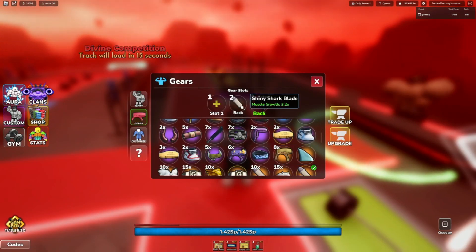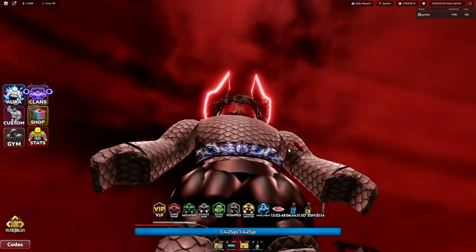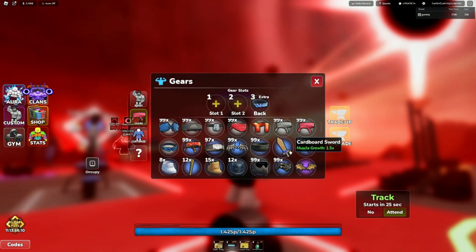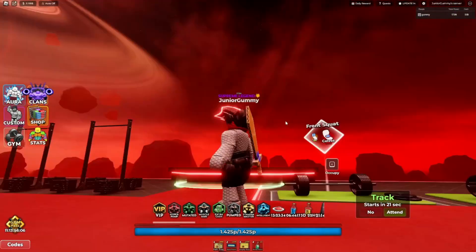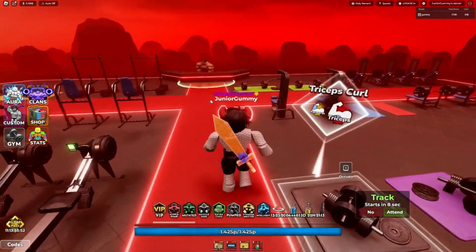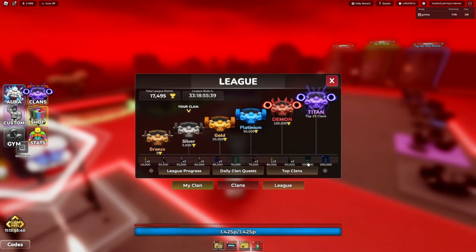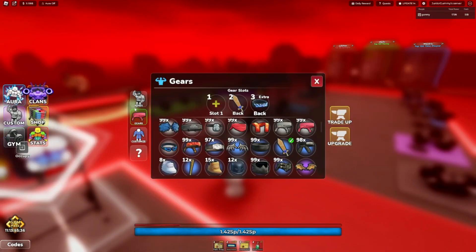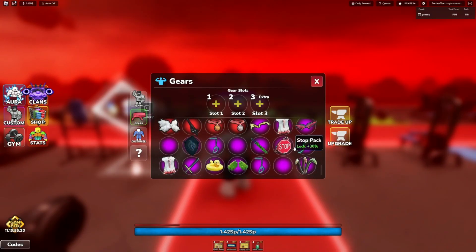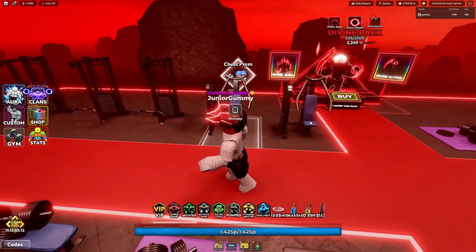We got new gears: the Titan Wing gear with 100% training speed and 50% pump — not that great, but it looks like a belt around your waist. We also got the Cardboard Sword, which has a 1.5 times muscle growth multiplier — it actually looks cool. Those are the gears from league points. I can't wait to get 100,000 points for the Night Shield, since my outdated Shark Blade is holding me back on strength.